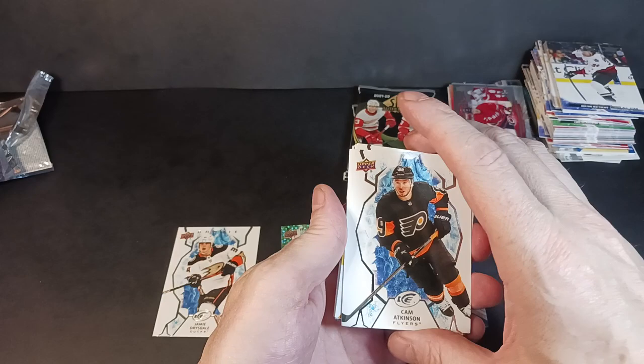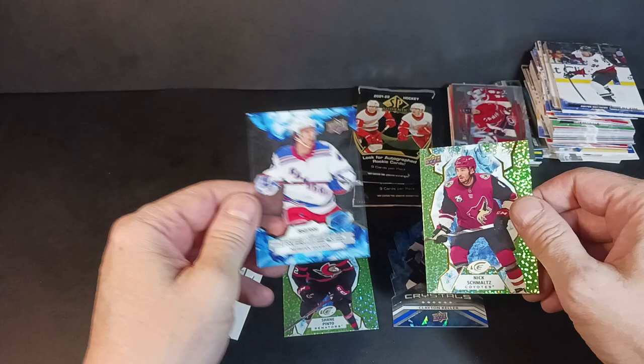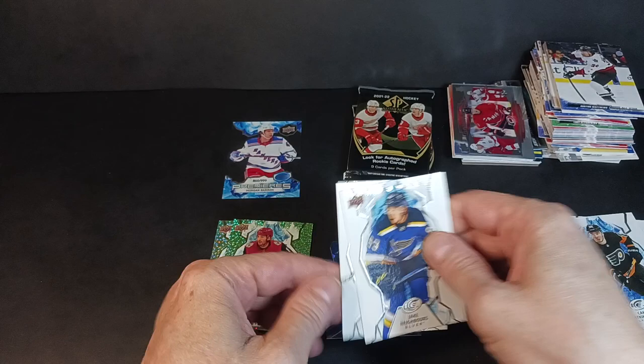This box of ICE — there's a thick one. Could be a decoy, could be an exquisite, could be a jersey card, could be a frozen-in-time rip-open card. Atkinson, Saros, Schmidt, and a green Schmoltz. Every pack you get a green card — neighbors — and it's just a decoy. Random decoy with a nice Premier: Morgan Barron, 999 rookie. That's a nice Rangers card — Morgan Barron, six foot four, he's an east coaster. We'll see how long his career lasts.